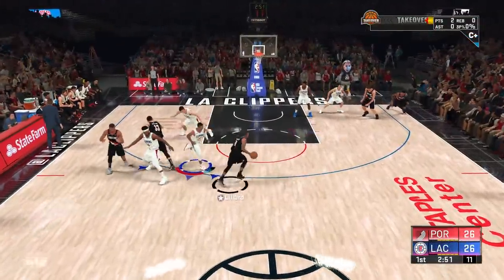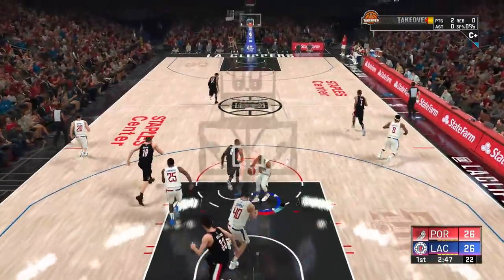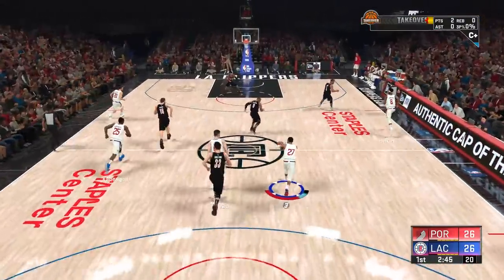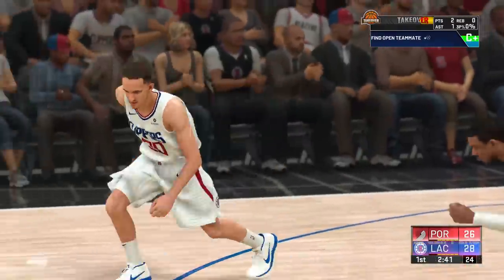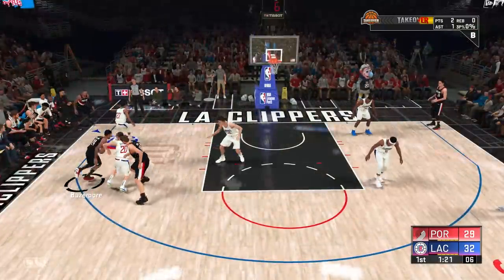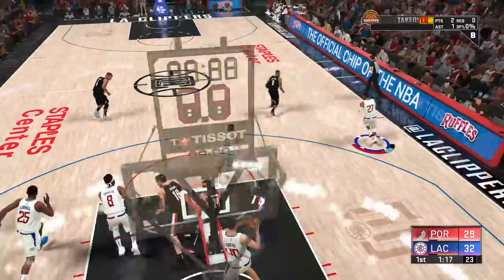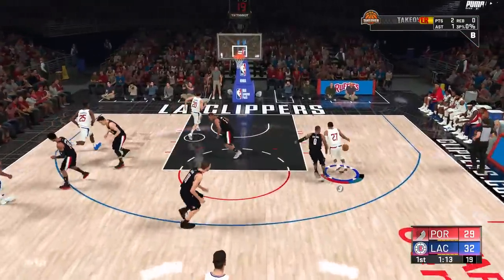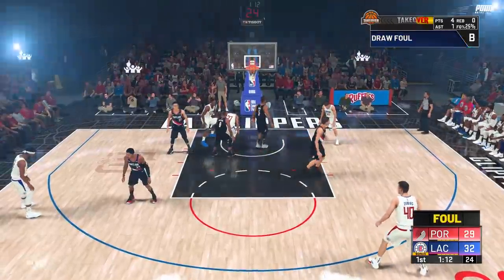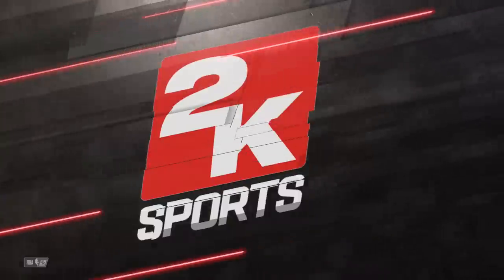They're going to run the same play again. He's wide open — he misses the layup. We're catching a break. Let's play quickly, let's play loose. Damian Lillard is standing out of bounds. Two players to beat — I think I can do it. Quick cross through the legs. And one! I would love to get Damian Lillard in foul trouble, just put him on the bench.